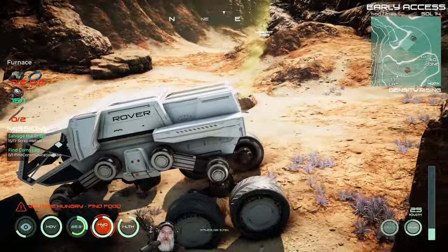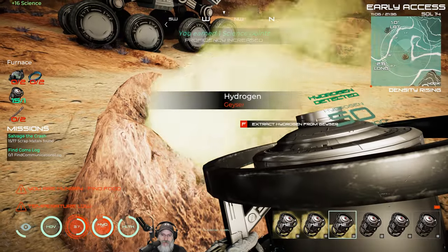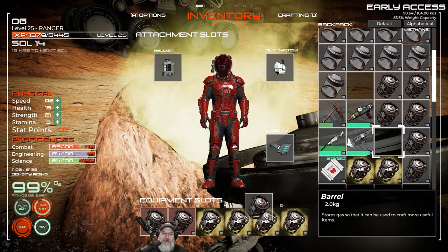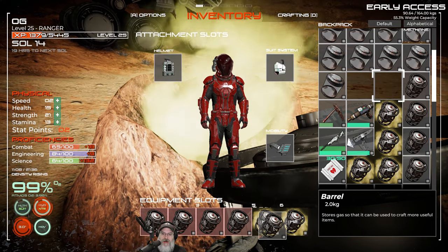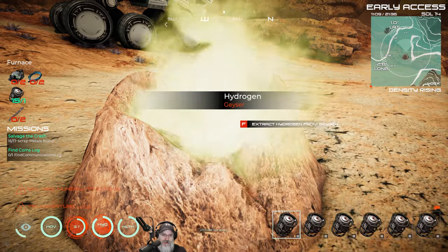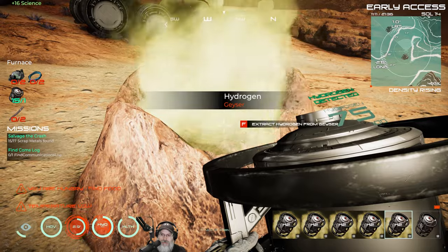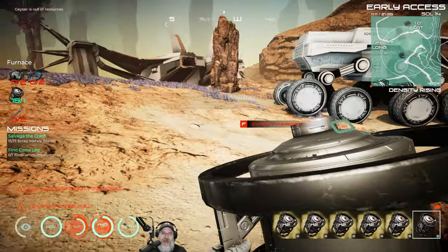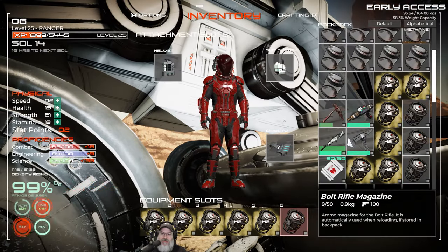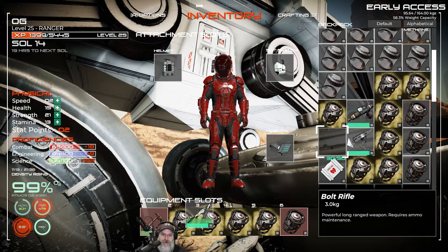There's some hydrogen — let's go ahead and stop and grab this while we're here. I'm just going to fill everything with hydrogen, take it back to our base, and put it all in the big tank. Then I'm going to have to go out and get a load of nitrogen so we can make more hydrazine for our vehicle. We're out of gas from the vent, so we'll hit a different vent on the way back.